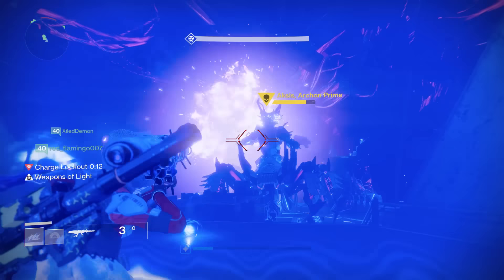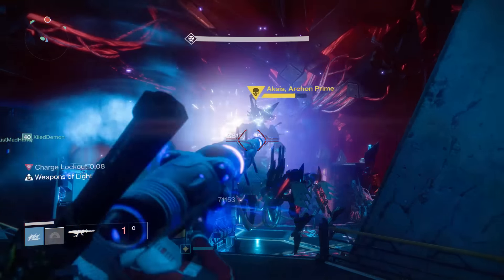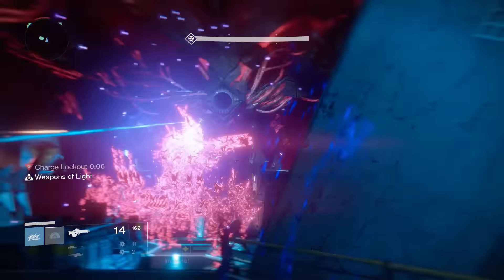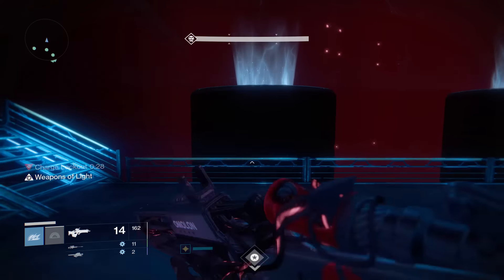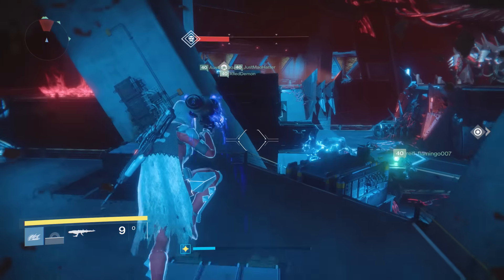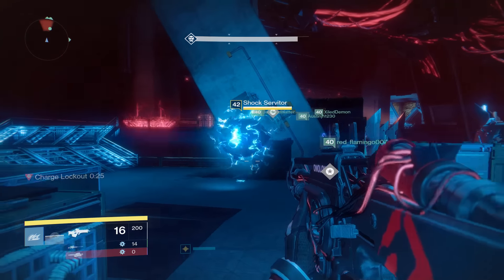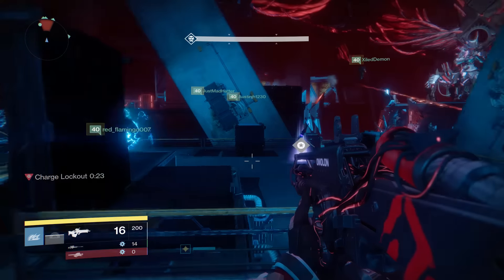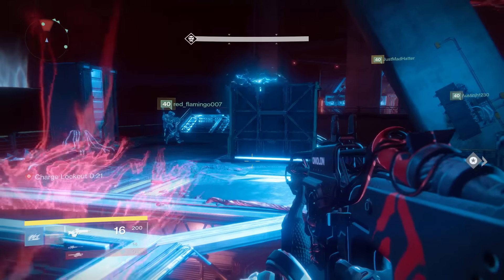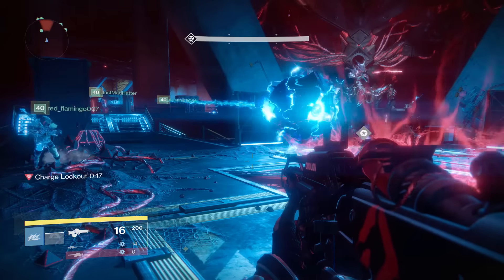I'm going to walk you through an entire rotation phase. We'll bypass the servitor phase — you should know how to do it by now. You match the color to the servitor, that's how he drops the charge. You take the ball and when all three are thrown at Aksis, it begins the damage phase and he teleports for the first time.